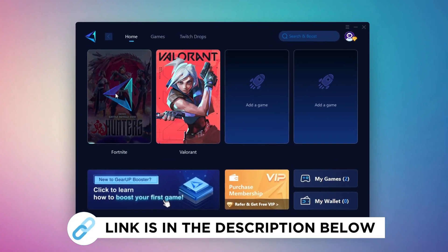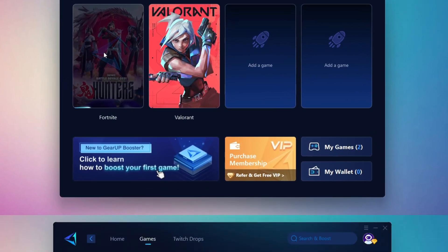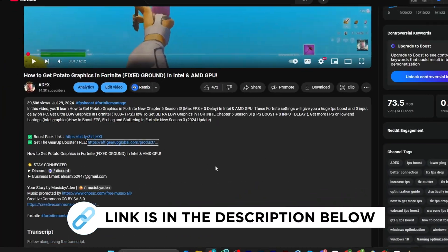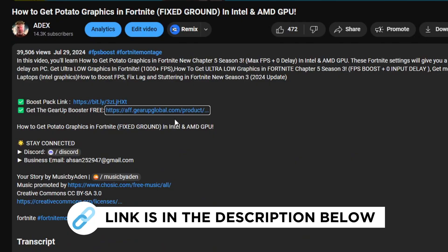GearUp Booster is the best tool to reduce your ping while playing games. It works with both wired and wireless connections. Download it for free from my description and enjoy smoother gameplay with lower ping.